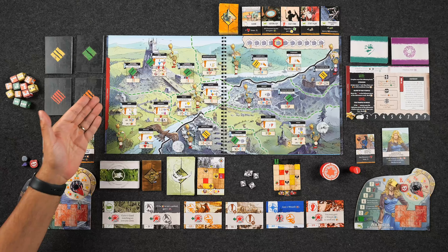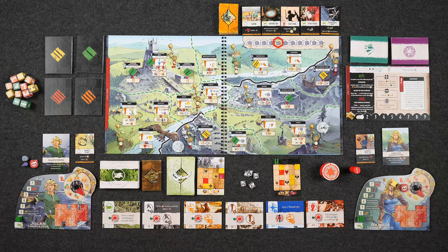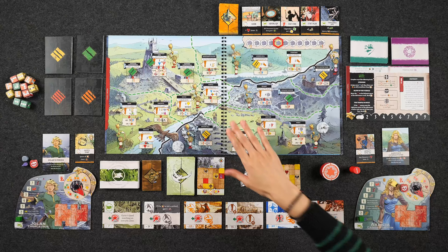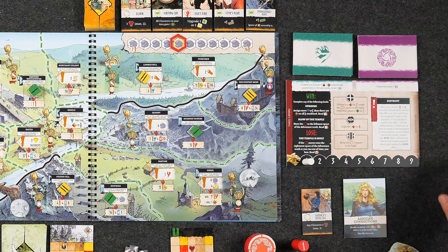The game comes with seven different scenarios, and they're all isolated adventures, meaning they don't come together in a long campaign. You play each of them as their own separate game that has their own story, which is also not a choose-your-own-adventure game. This is going to be more of a strategic game where players need to work together in order to take the actions needed to win the scenario. Each scenario has its own card that depicts the different win conditions, lose conditions, and any special circumstances specific to that scenario.